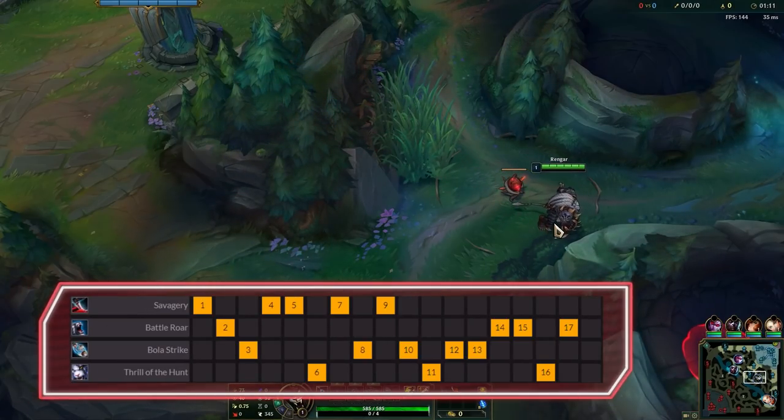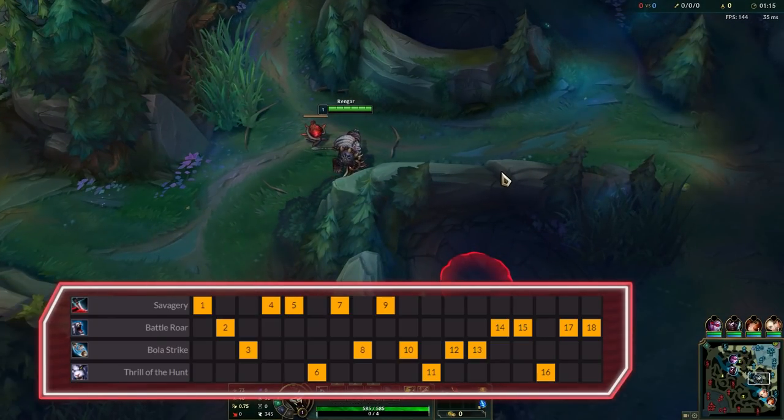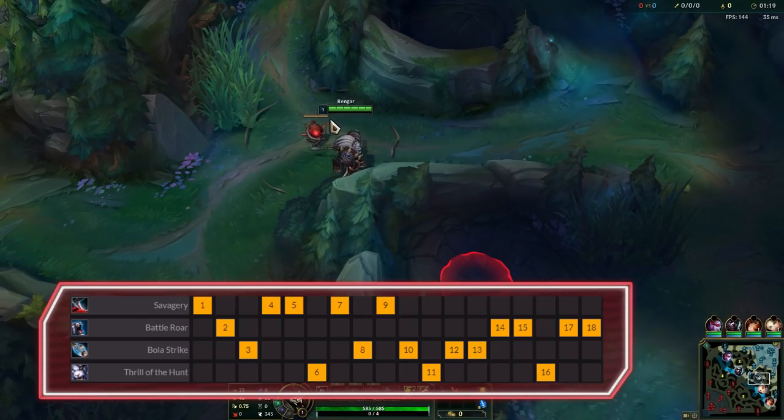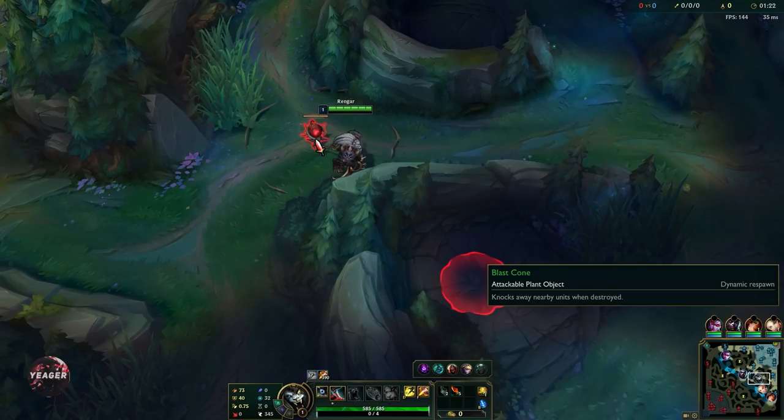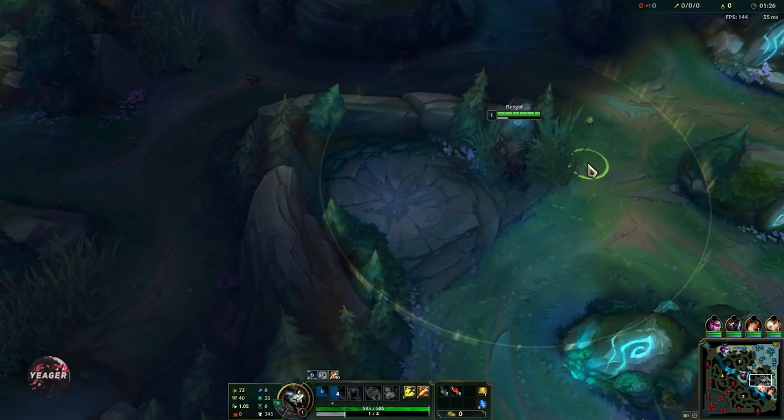Ability sequence is Q, then E for the damage and CC, and then you max out the W last. Your ultimate is your most important assassination ability so always put points into this whenever possible. We will be starting out with Q level 1 here, so that is an empowered auto attack that will also reset your basic attack timer.